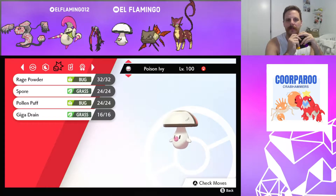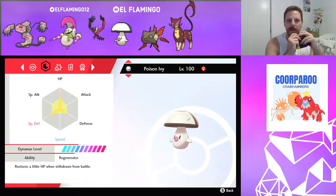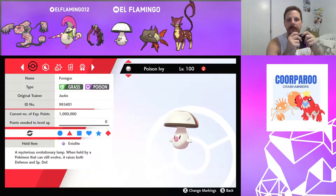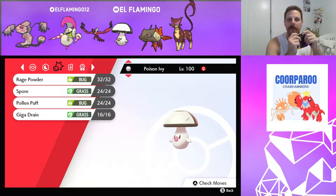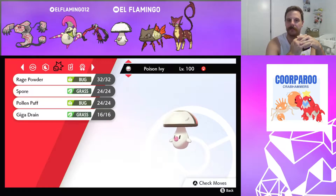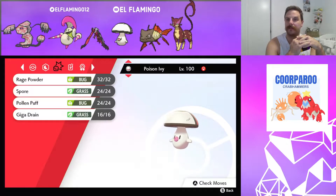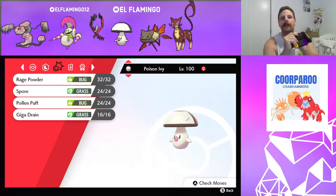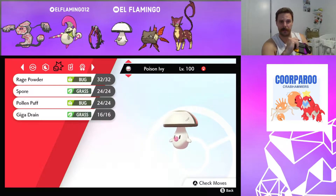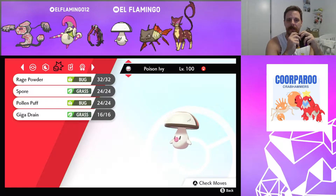Our next one is Amoonguss. Again with the Eviolite, close to Max HP, close to Max SpDef, a little bit in Defense. Rocking the Eviolite, Rage Powder, and Spore, which is pretty standard. Pollen Puff to give my team recovery. Giga Drain just to activate the Weakness Policy on the Runerigus if they're out together.